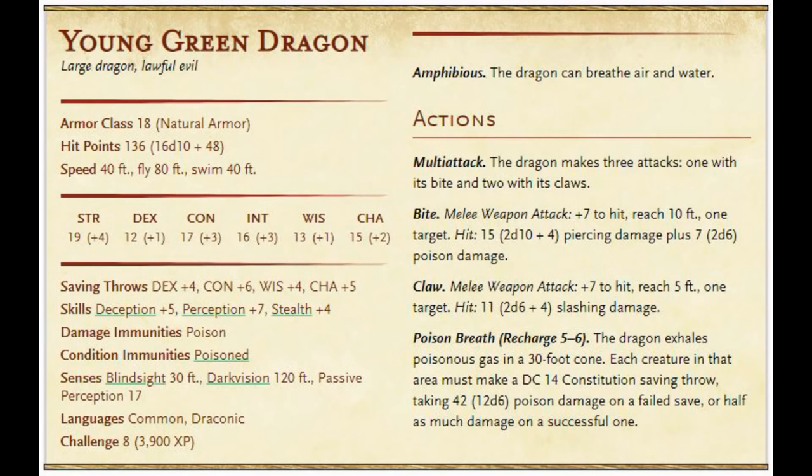Challenge rating 8. A sensible group should face Venom Fang around level 4 or 5 — 5 is probably the smartest option. My group of six or seven players managed to deal with Venom Fang in about two or three rounds. He can breathe underwater, so a green dragon works best when water is involved. Multi-attack gives three attacks: one bite, two claws. If the breath weapon isn't recharged, fly down and attempt to grapple one of the characters.